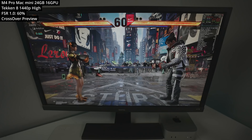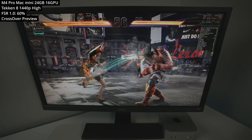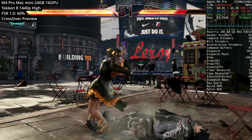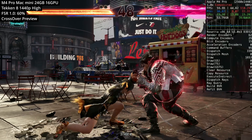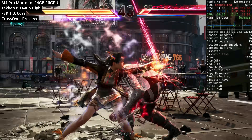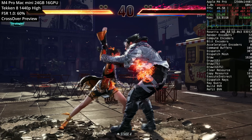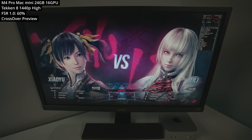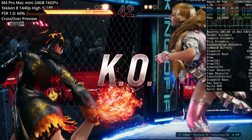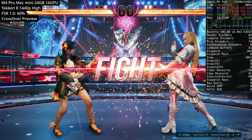The final game is Tekken 8 — the Windows version run through Crossover — playable at 1440p high, which automatically applies FSR 1.0 upscaling up to 60%. We're able to hit 60 FPS even with these settings. Gameplay isn't absolutely perfect due to animation stutters, which should cache over time for a smoother experience. Running through Crossover Preview also enables online multiplayer, though stuttering remains.